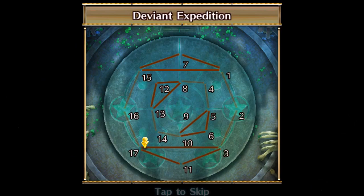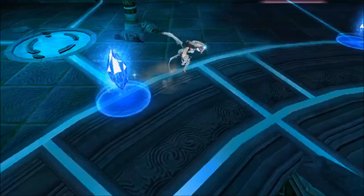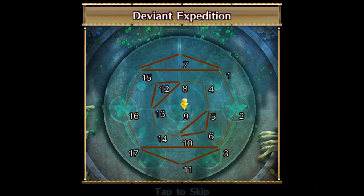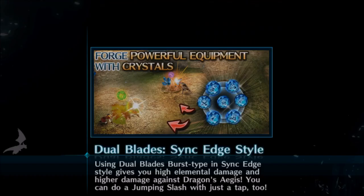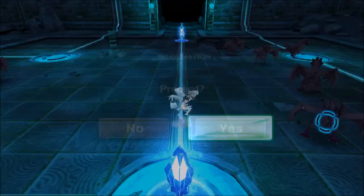Then I skip one crystal and go to 15. I found this very efficient to find the behemoth, and you will see why later.